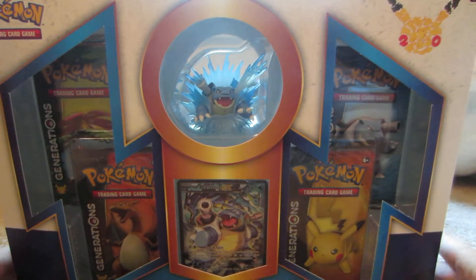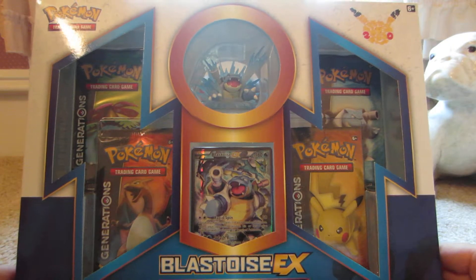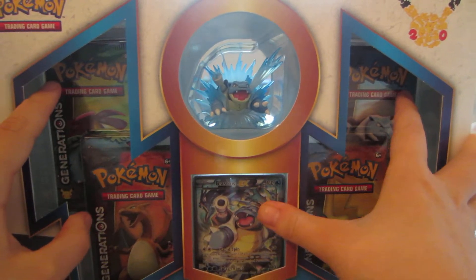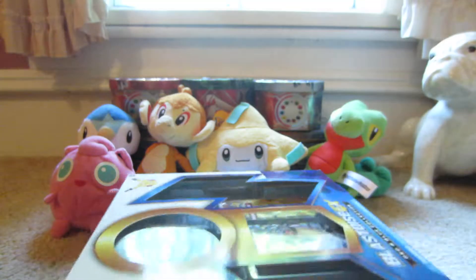Hi, so today I have a Pokemon Blastoise EX Red and Blue Collection box to open. This box was made for the 20th anniversary of Pokemon. It has four Generations packs, a Blastoise EX promo, and a Blastoise figurine. It has Blastoise on the back. So let's open it.